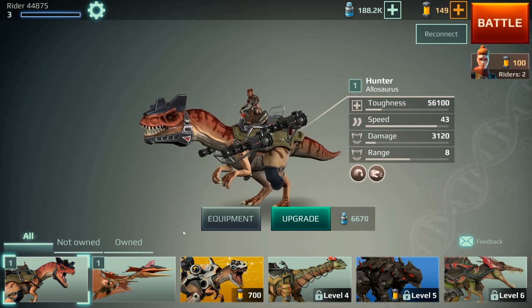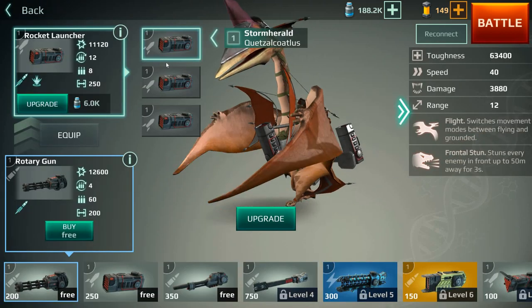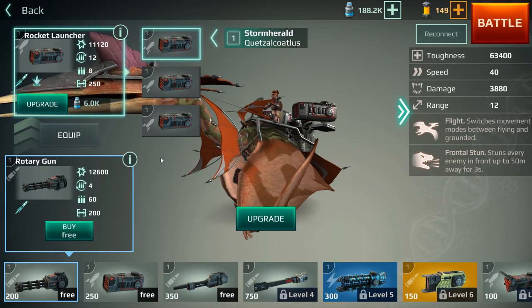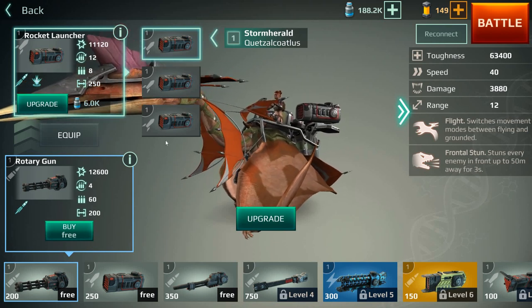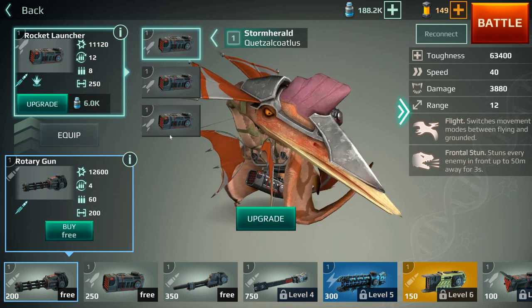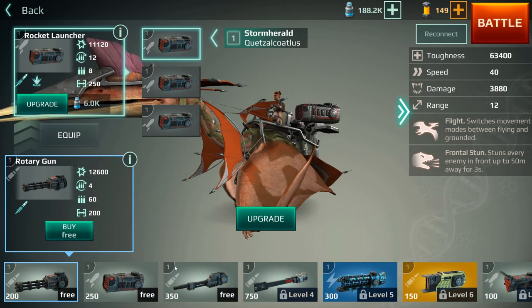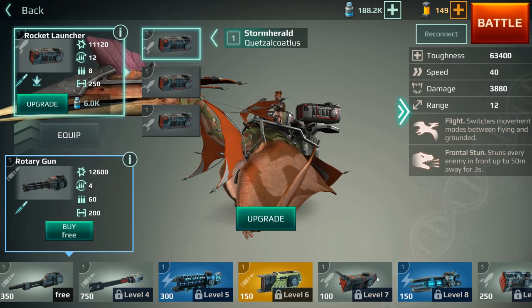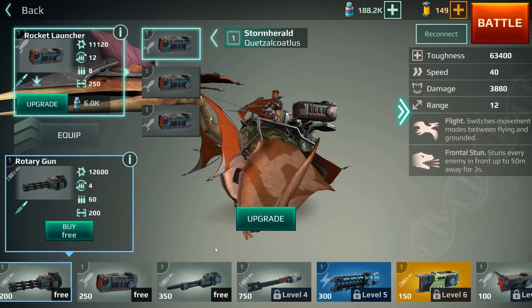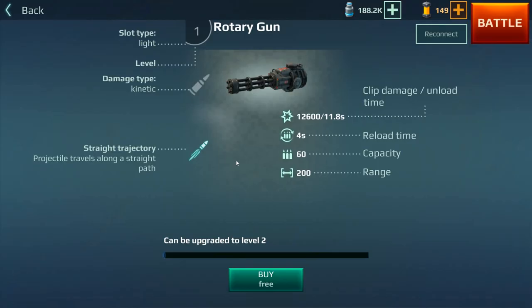Just a quick idea of how you can get to these weapons. Obviously, you select your dinosaur and just click on equipment. Now, how do you discern what is light and what is heavy? Some dinosaurs can carry light weapons, some can carry heavy weapons, and some can carry both. Pretty simple — there's a little circle for all the light weapons, and for heavy weapons, they will have the square. If you want to get more info on a weapon, you can click on it and go into more detail of what each weapon does.